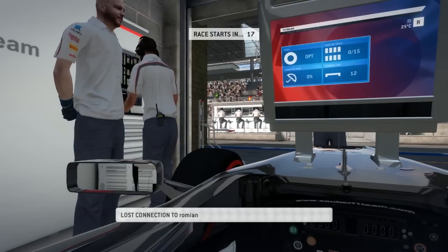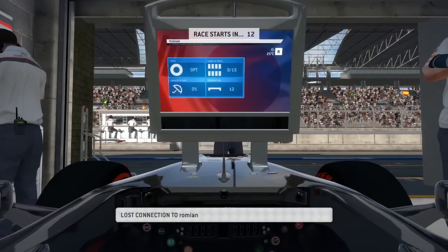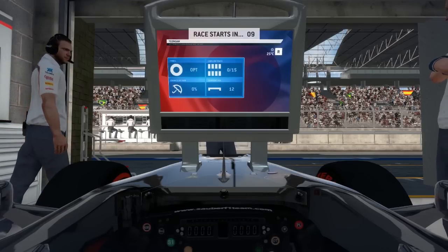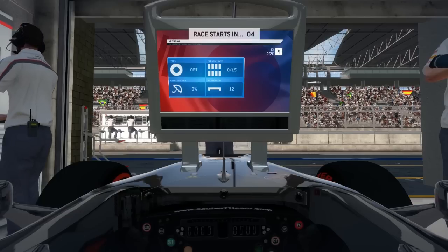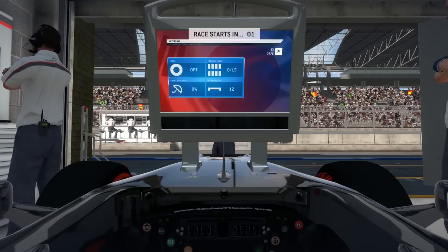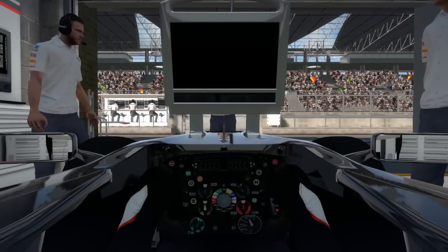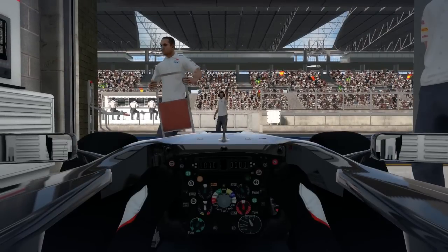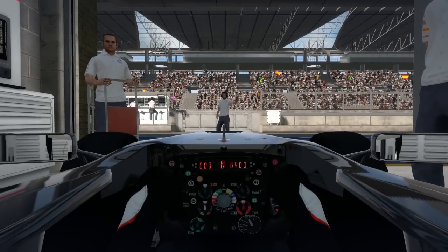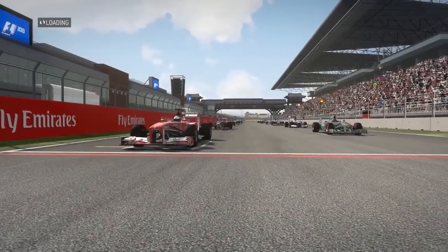My strategy for this race is going to be Option-Prime-Option, and I think I'm stopping on laps 7 and 20. It's the super softs and the medium compounds for this race. Miko, you're going to be going with something a little different. You actually qualified on the primes, hoping maybe you could sneak into the top 10, but you weren't in the top 10. So you're going to be starting on fresh primes and then doing two option stints later in the race.